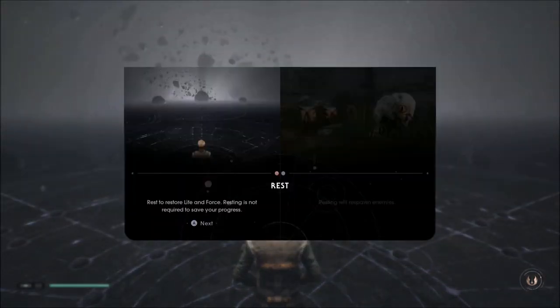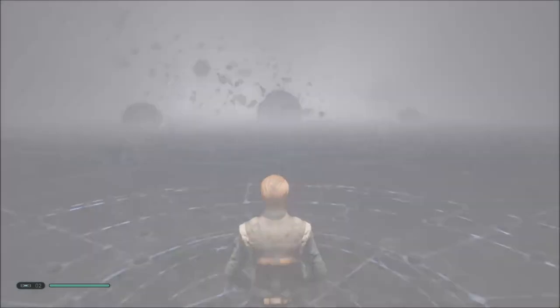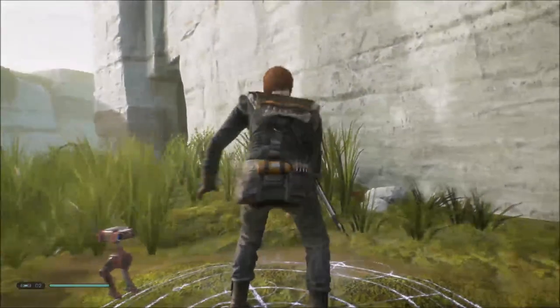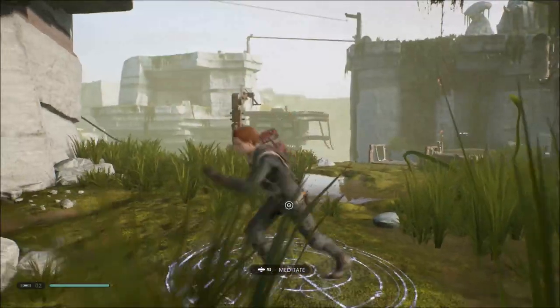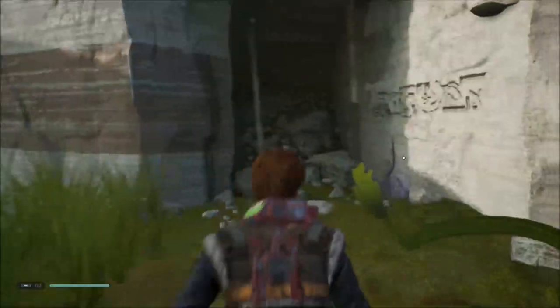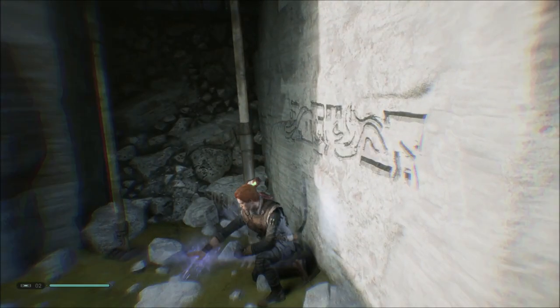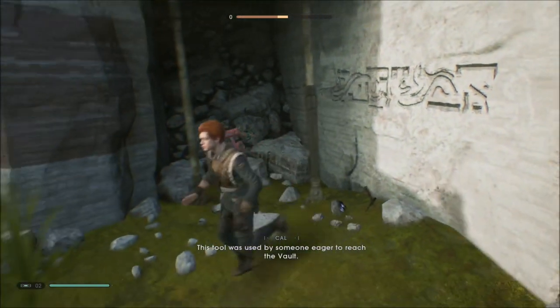I think these are save points for us too — yeah, these are the save points. Actually, I'm not going to save right now, there's no point. There's a forest echo right here. This tool was used by someone eager to reach the vault.